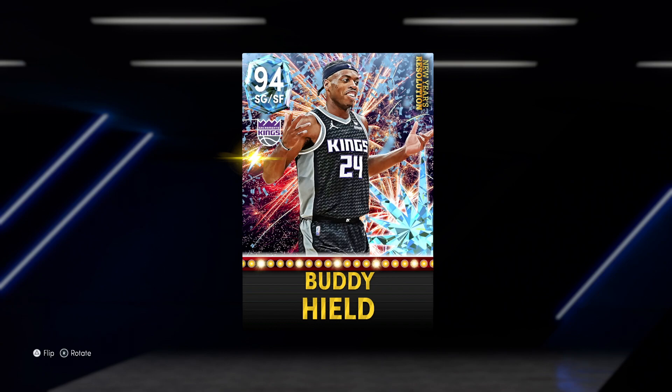It's all looking pretty damn good, and obviously because I have the diamond, the actual Evo for this Buddy Hield gives him a bunch of Hall of Fame badges in defense, including Clamps and a 92 perimeter defense. So if you need an upgrade at the shooting guard — although he is undersized at 6'4 — that 6'9 wingspan and his crazy defense will make up for it.